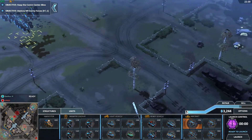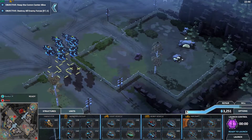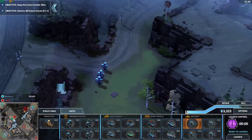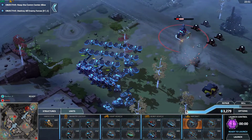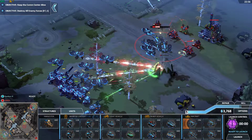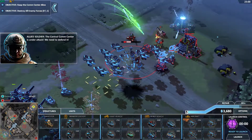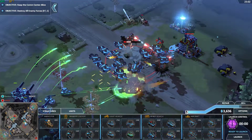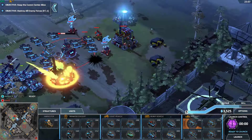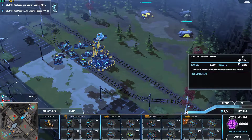I didn't even see they had a headquarters still building stuff. I'm kind of shocked by how this game works. The central comm center is under attack — we need to defend. Okay, so they've got power there. Go ahead and move these guys in. I think that should be game after this.